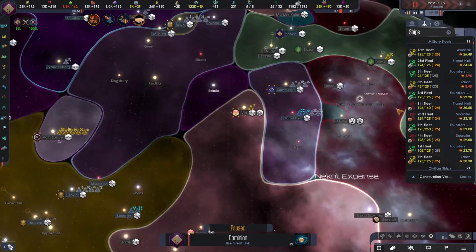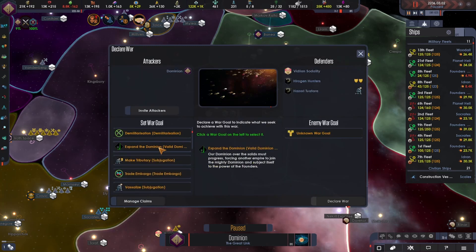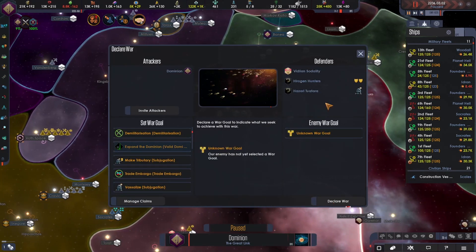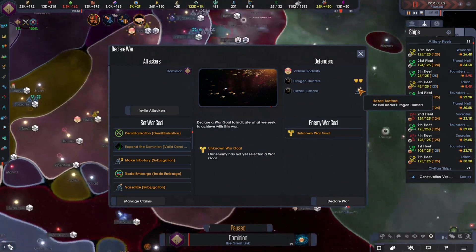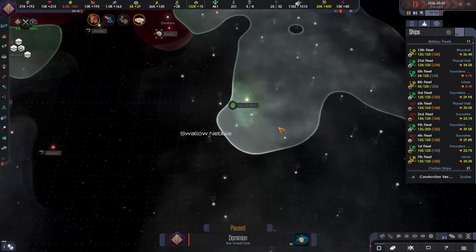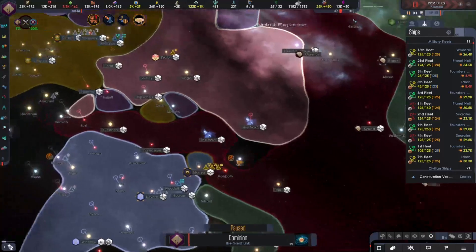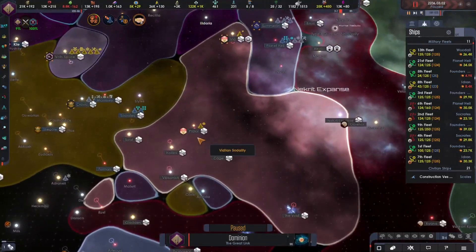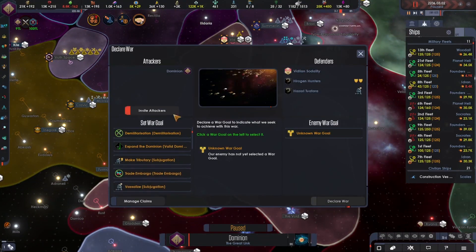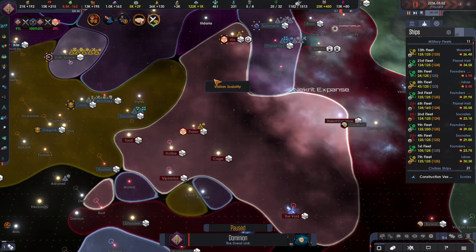Let's declare war. We're about a month late. So let's declare war and say we are going to expand the Dominion. Oh, Herogen and the Hazari. But the Herogen are over here, and Idrin's star — yeah, so I'm not really worried. Hazari are here, we can probably take them out as well. Let's do this — expand the Dominion. Declare war. Battle stations.